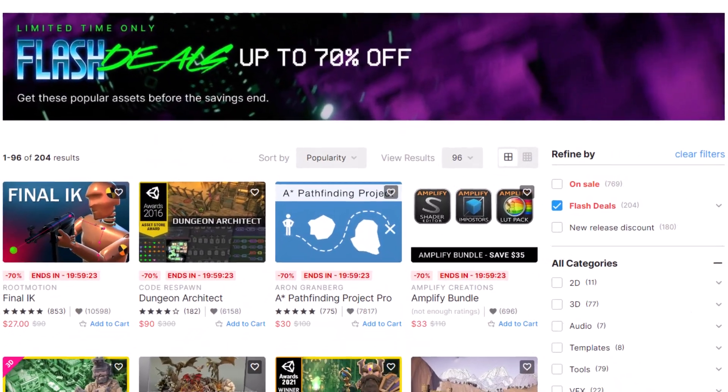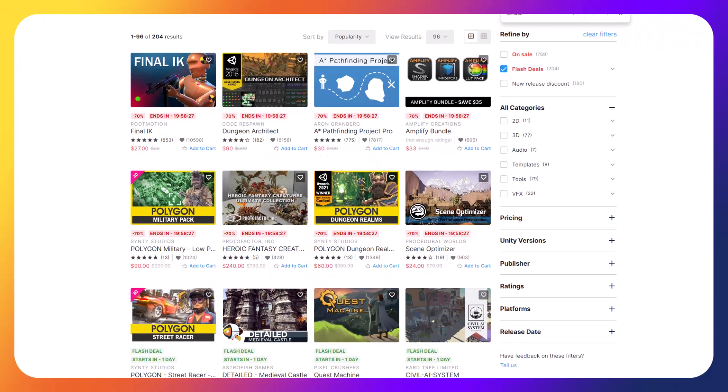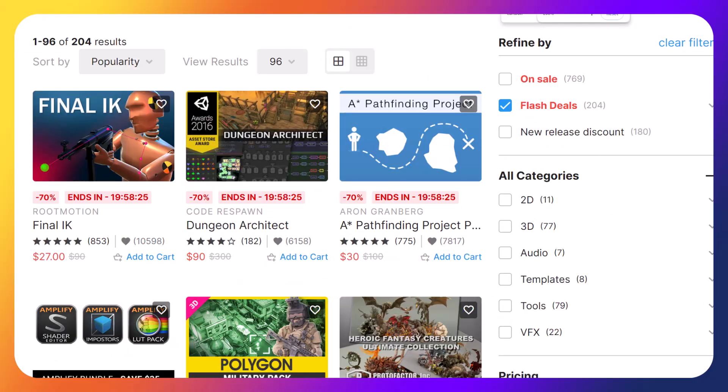Every year, Unity has a Black Friday sale on the Asset Store, and the 2023 sale is kicking off today. There are flash sales every day with 70% off that then turn into 60% off after 12 hours, and then go down to 50% off after that. There's a ton of stuff at 50% off, but I assume the flash deals are the most exciting thing, so I wanted to share those real quick.